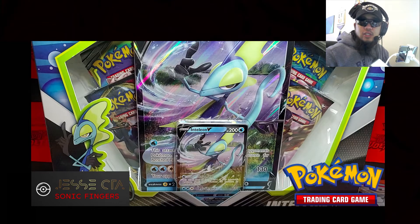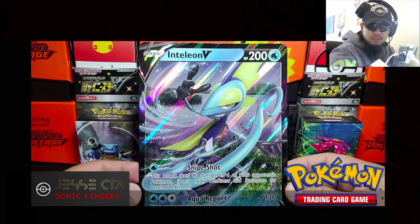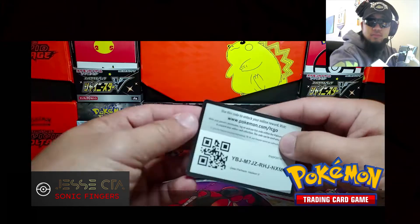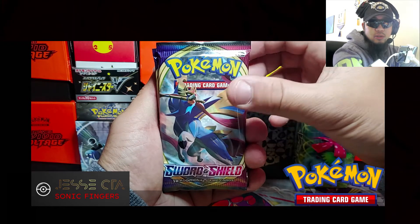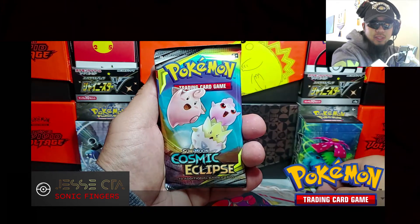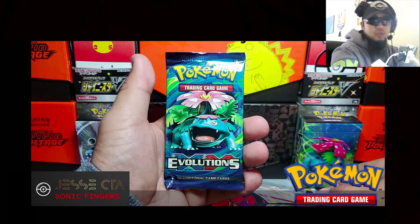The first one we're going to do is open up the Inteleon V box. Here's the Inteleon V jumbo card and here's the Inteleon V. Here's the code card. In that Inteleon V box, we do get two Sword and Shield base set, Cosmic Eclipse, and Evolutions. We'll go ahead and start off with Sword and Shield.